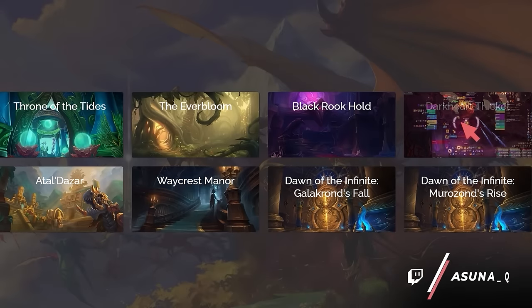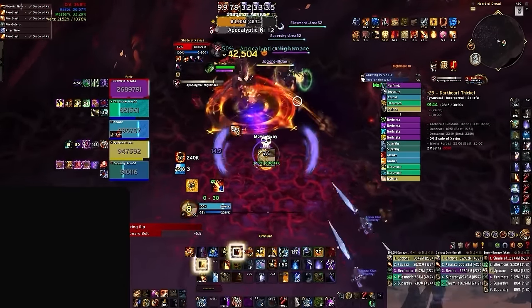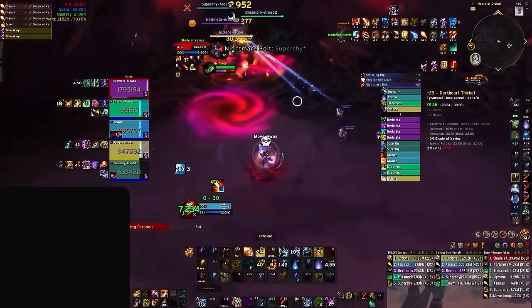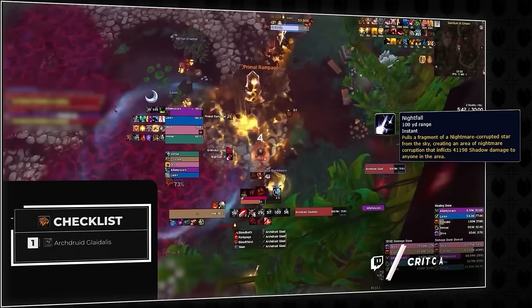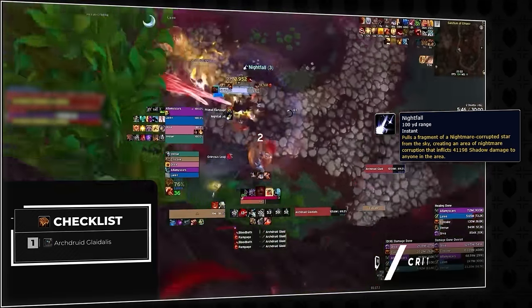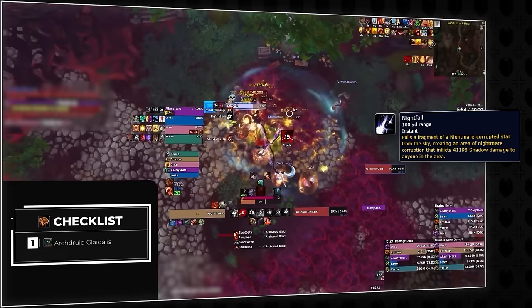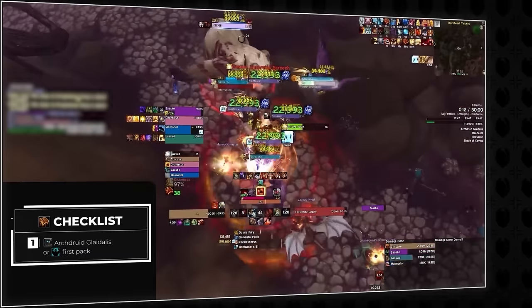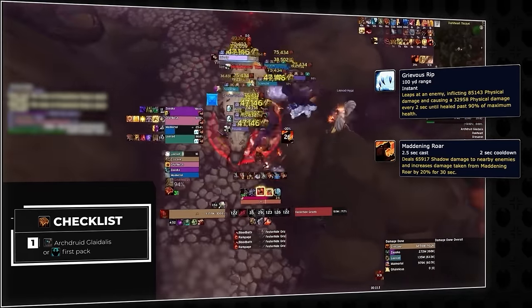Moving on is Darkheart Thicket, which has a 30 minute timer that makes bloodlust timings very tight. Like many dungeons covered already, Darkheart Thicket has a mandatory bloodlust boss with its final boss, Shade of Xavius — so we must work backwards to see where we can place a bloodlust 10 minutes earlier for maximum efficiency. With the 30 minute timer, our first lust must also be very early in the dungeon to allow for 3 uses. The first boss is very close to the entrance, so if it's tyrannical we can afford to hold it for Archdruid Glodalis, as the boss's mechanics fill up the room with Nightfall on the ground — meaning the longer it lives, the less room you have, and the Nightfall debuff deals damage on contact and summons adds. If you're on fortified, you can pull the trigger on bloodlust on the first add pack, as these can dish out huge damage with their grievous rip combined with maddening roar, making them deadly if not dealt with.